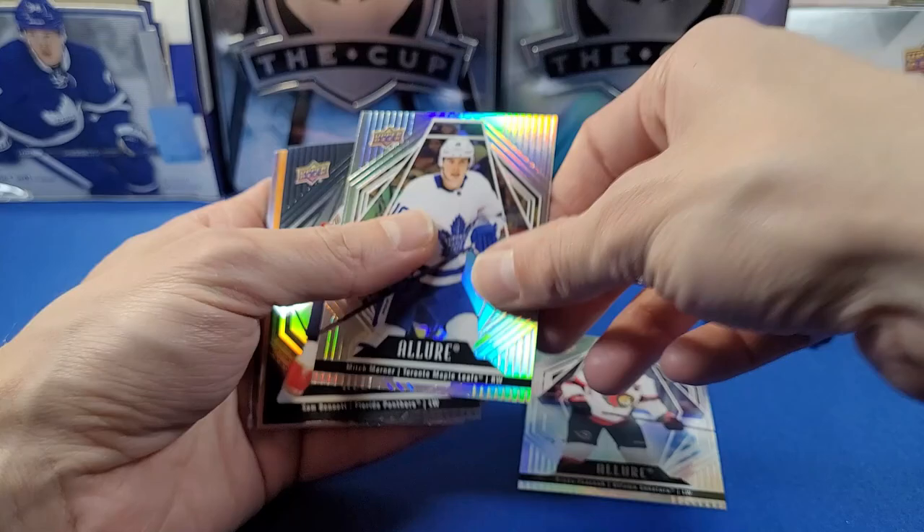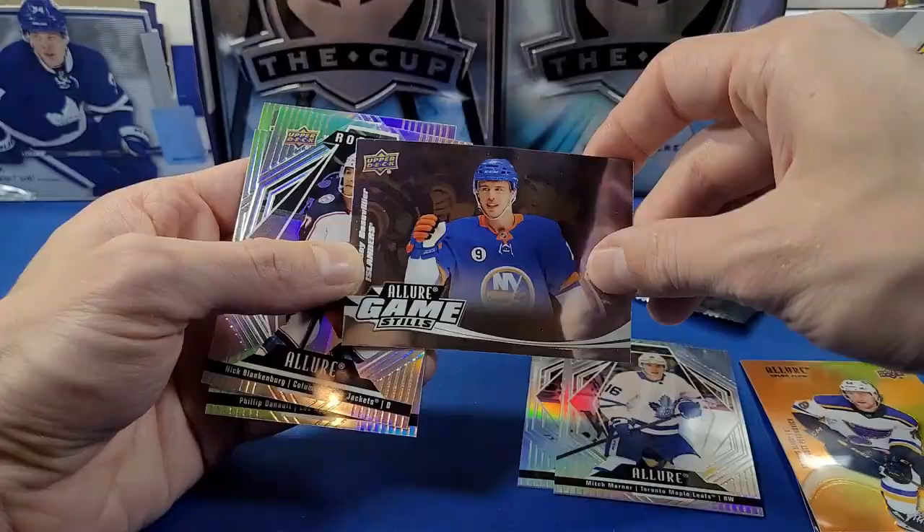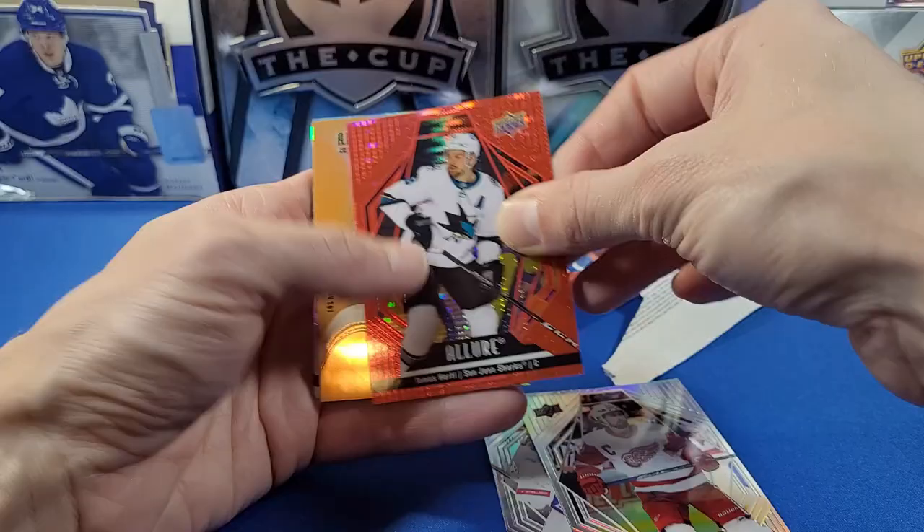Pack seven: Sam Bennett black rainbow, color flow of Scott Perunovic, and a Game Stills card of Anthony Beauvillier. Game Stills — like instead of in motion, it's still. Interesting.